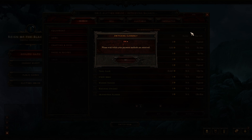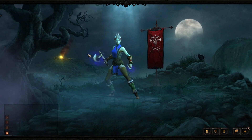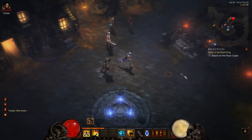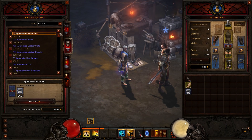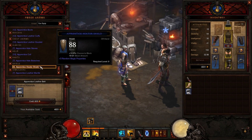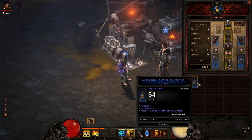Let's switch over to the real money auction house because this is probably the biggest confusing part. The servers are a bit slow right now so I can't switch over, so I'll jump into the game and talk about it while leveling. When you switch to the real money currency, you have the same interface — the only difference is it's a separate set of items from the gold auction house, because you can only list an item for one currency: either gold or real money.